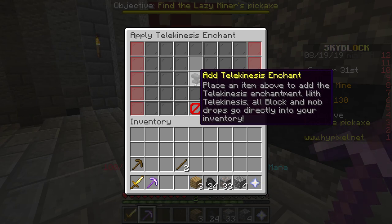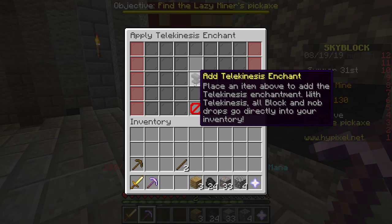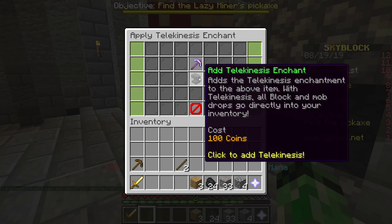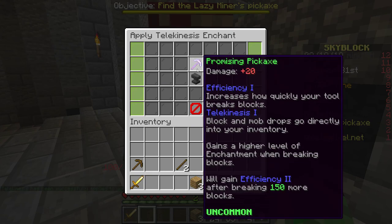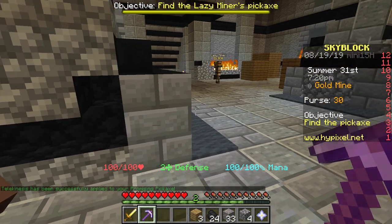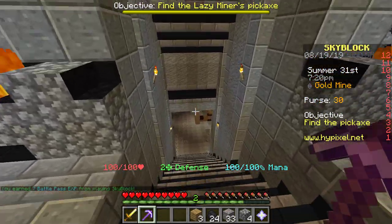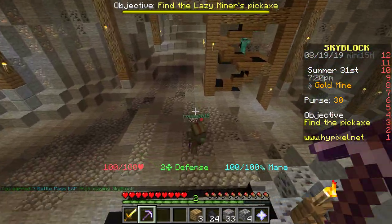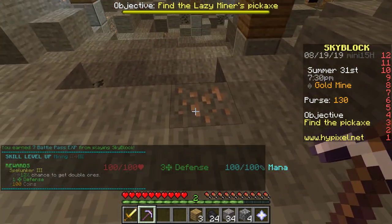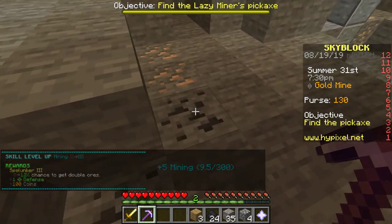Place an item above to add the telekinesis enchantment. With telekinesis, all block and mob drops go directly into your inventory — that sounds cool. I do have telekinesis on this now. So now let me try it out — I go down into the mine, mine this iron from all the way over here, and it goes right to my inventory. That's pretty cool. I'm definitely glad I have that.